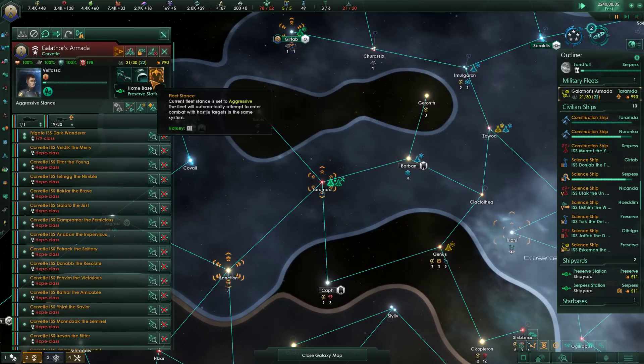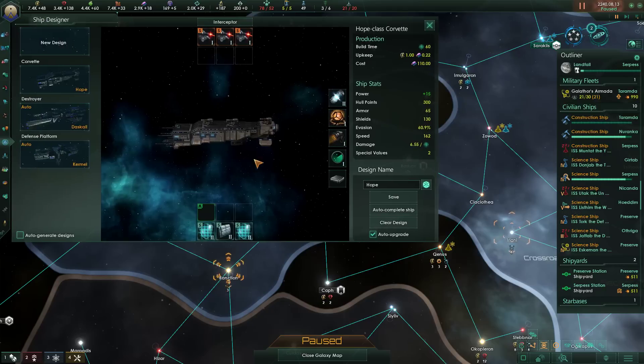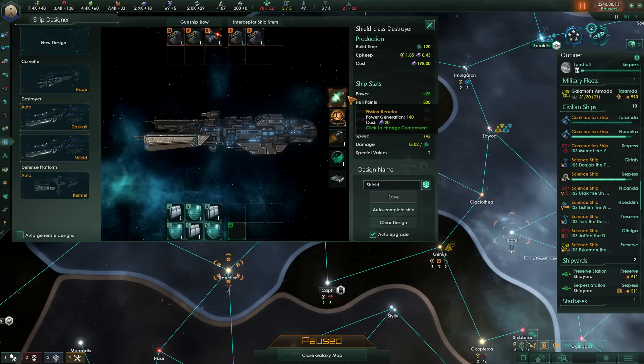We can merge these two fleets together now. And for the fleet manager, we'll actually redesign our destroyer. Let's do this — we got the hope design. This is sort of like the shield configuration. Nothing aggressive — very explicit that we're being defensively minded here. Let's get rid of the old blueprint.